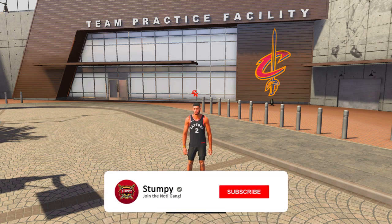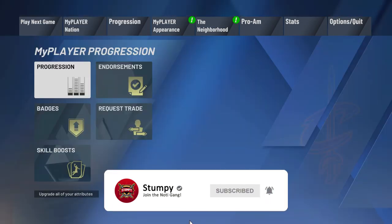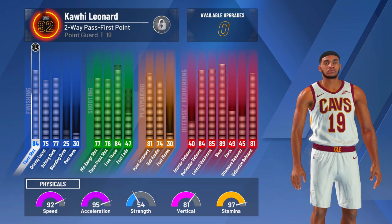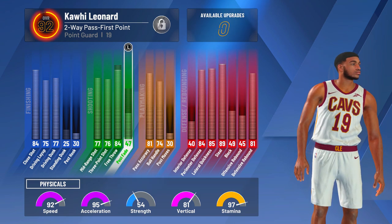What is good YouTube, it's your boy Summit Man back with another video. Today I'm finna show you guys the most underrated build in NBA 2K20 — the most underrated lockdown build with 2-way pass first point. Now why is this build underrated? I mean, just look at the stats.